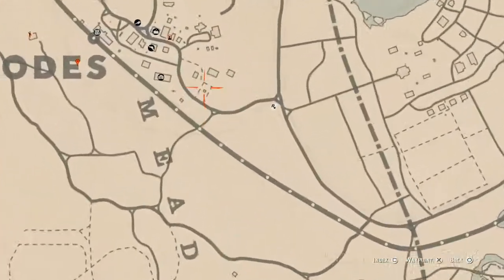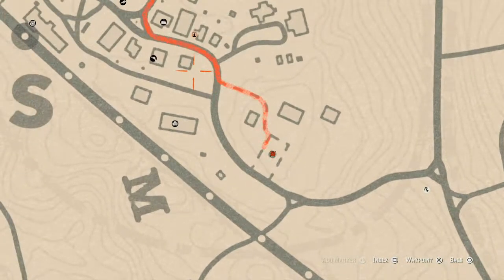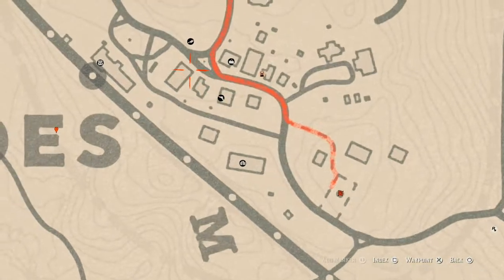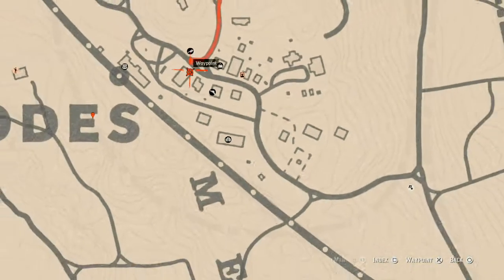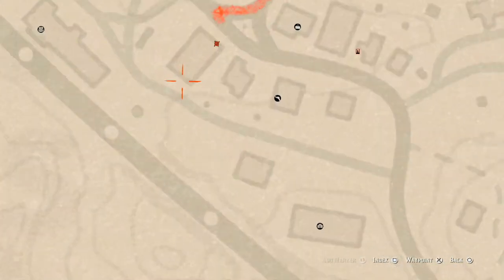In Rhodesia, inside this gazebo on the table you will find a tarot card which is a Four of Wands. Right here on top of the bank you will find a Four of Cups — it's on the roof, so you have to access the roof from the back. There's a ladder right here; get on the ladder and the tarot card is right there.